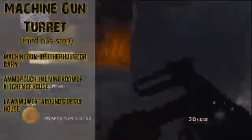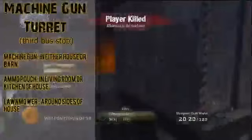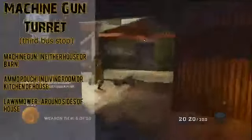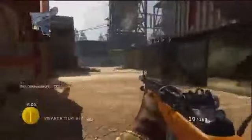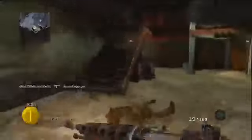The next buildable is the machine gun turret. You'll need a machine gun found either in the house or the barn, an ammo pouch found in the kitchen or living room of the house, and a lawnmower found around the sides of the house. I'm pretty excited to see what this thing can do — I just picture a horde of zombies coming at me, I pop on the turret, and watch the bloodbath ensue with points racking up. It just sounds awesome.